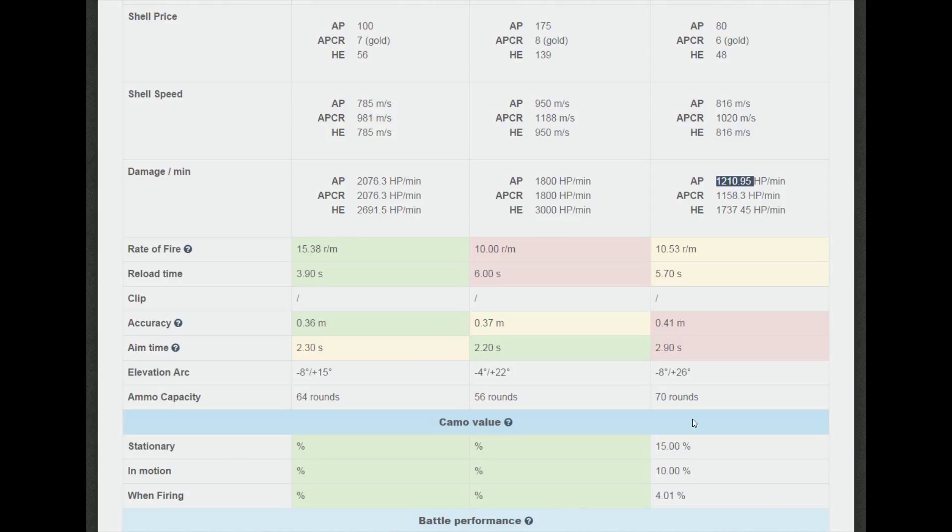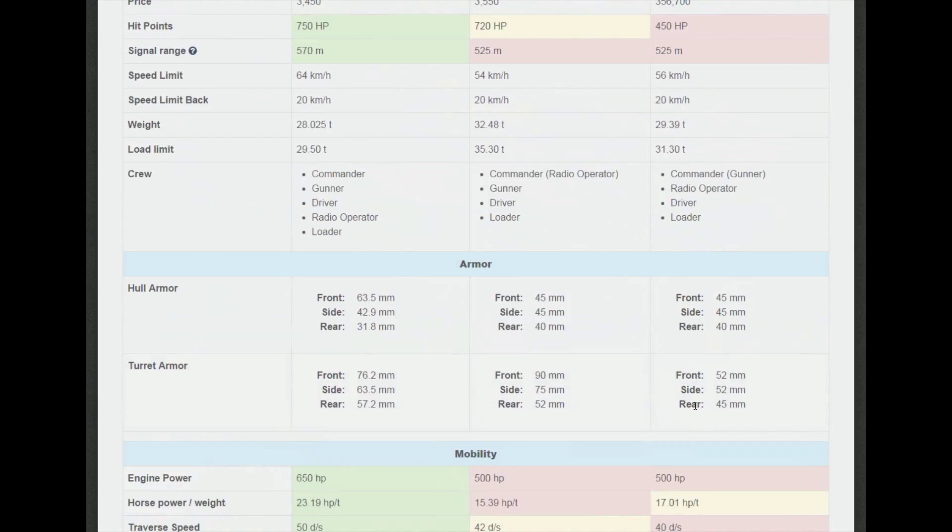That means if I take out one tank and get killed, I can jump to the next tank and play it in exactly the same style - because the armor generally isn't that much different when you're in a medium tank at these tiers. They don't really have any armor to speak of.